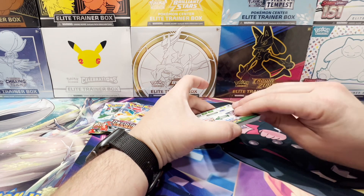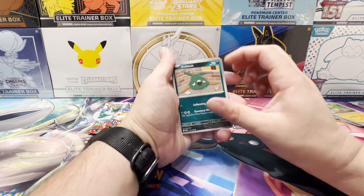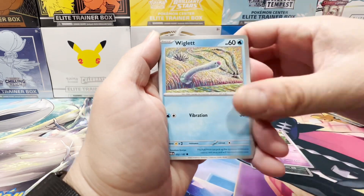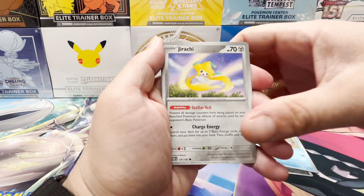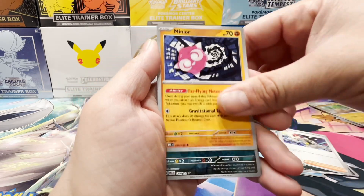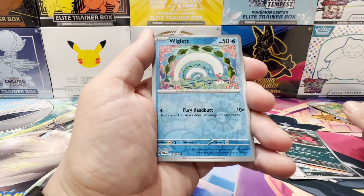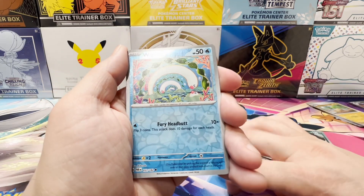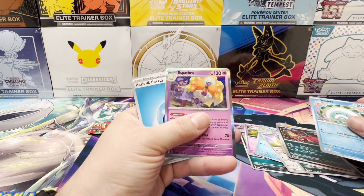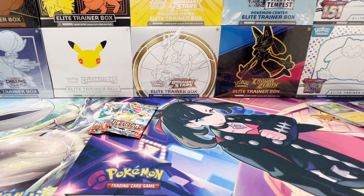Let's go back to Paradox Rift. There's a code card for somebody. We got Trubbish. Grimmighoul again. Wigglet. Jirachi. Crobat. Roark. Minior. Yvelta reverse. Wigglet reverse. And Troll. Espathra. I am getting destroyed right now.